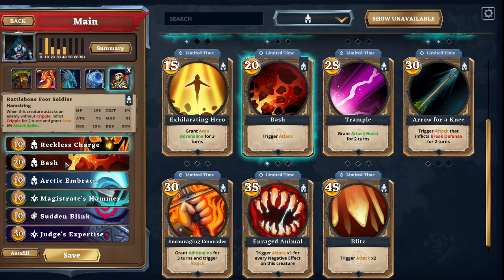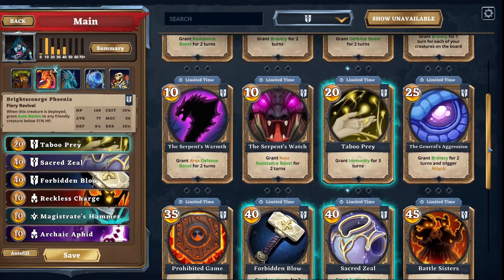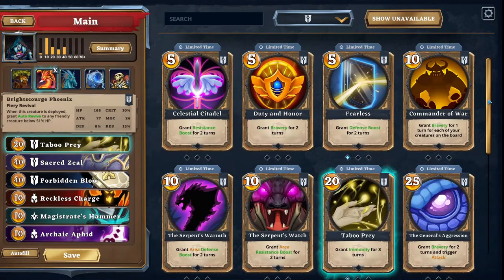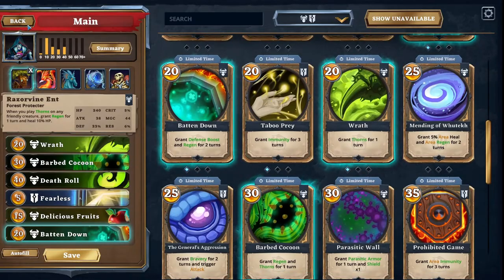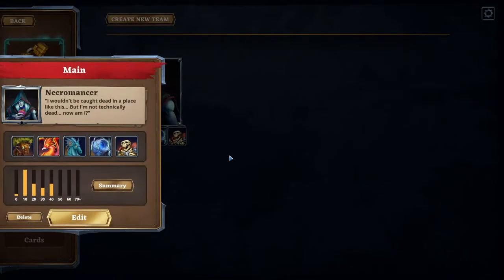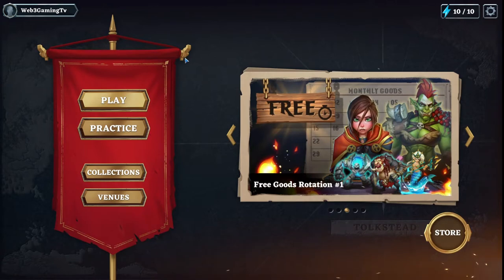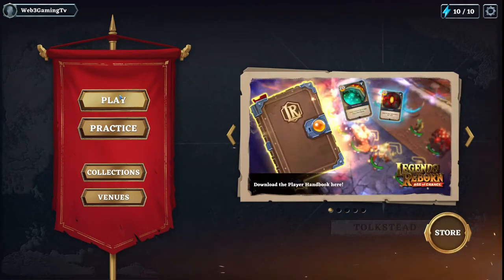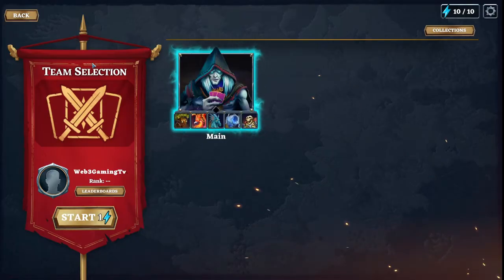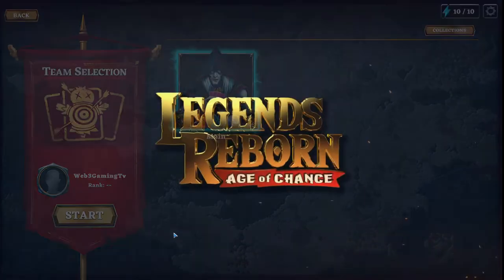Other cards I've selected include a lot of Cleanse, Erase, and Freeze — which is a little more advanced but will make sense as you start playing. Once you've created your deck — I'd suggest copying that deck — go into a game to see how the mechanics work. To start a game, go to Play for a ranked game, or go to Practice and start, which is what we'll do here.